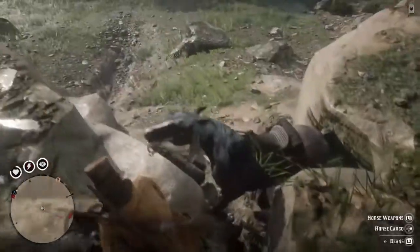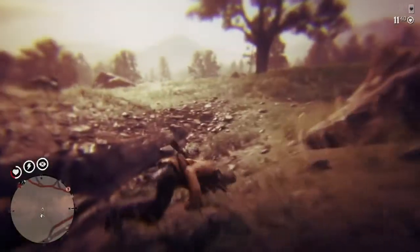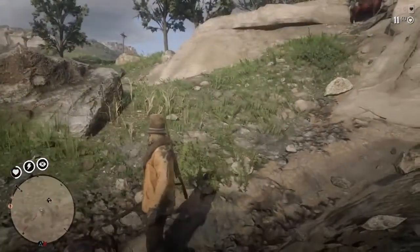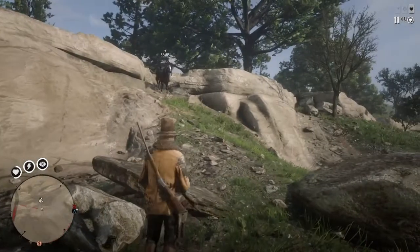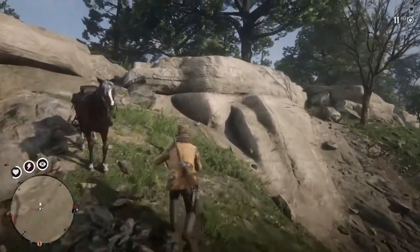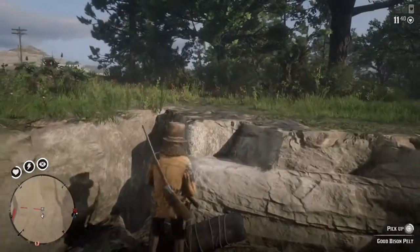Sometimes nothing you do is going to stop you from falling because the clipping is set up with slipperiness. Clipping is how the game judges collisions. Sometimes in the terrain features they put into the game, they make it so you're just going to slip no matter what you do — pushing or not pushing buttons, spurring the horse or not. In those cases, just pick yourself up, dust yourself off, and remember that part of the map.